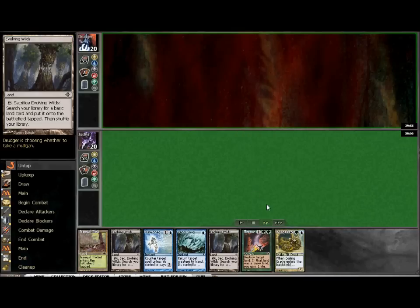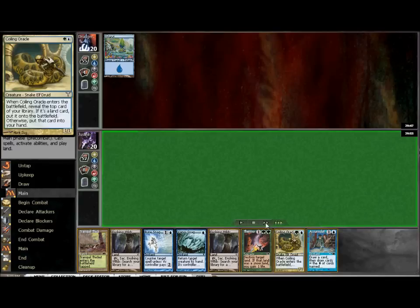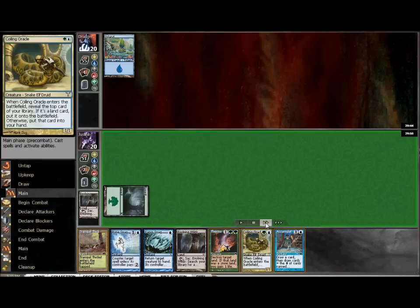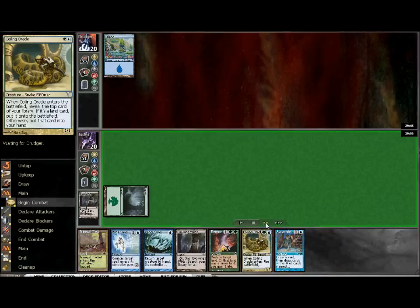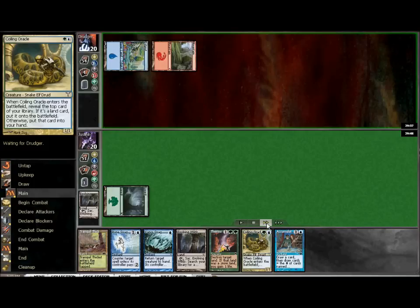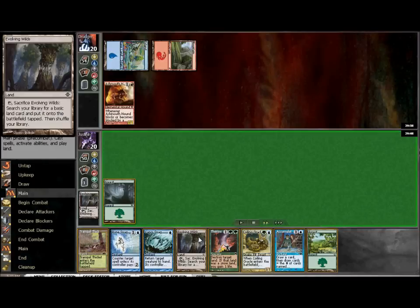Right now you're looking at not being able to play the Oracle until turn three. But what you will do — we're on the draw, still don't see an untapped land — so what you want to do here is use the Evolving Wilds to search out a forest, because we're going on the assumption we are not going to get the untapped land for turn two Oracle. If we do top off the blue, that's fantastic. If not, we have the mana available to cycle the thicket and search out the blue with the wilds.